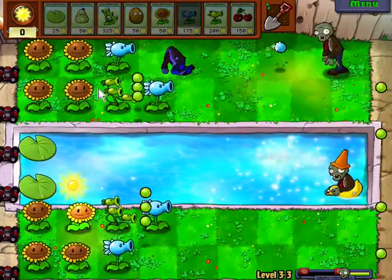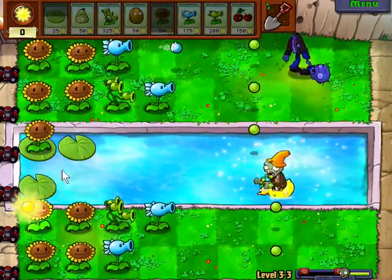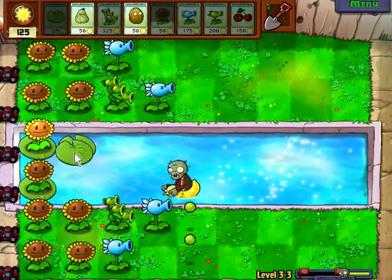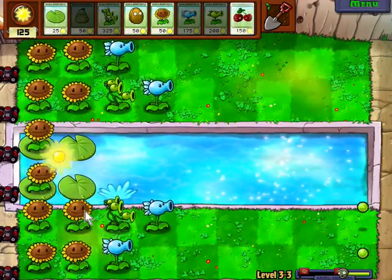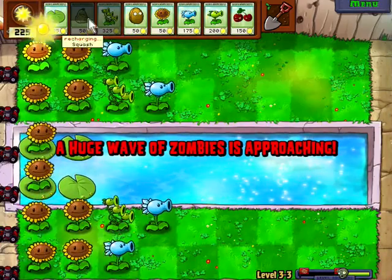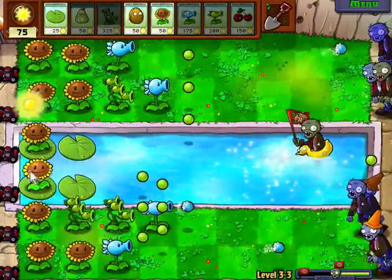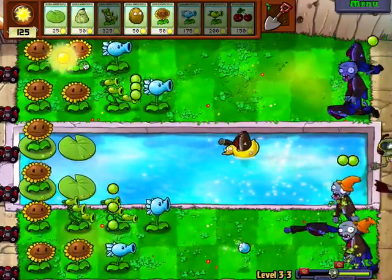I want to get some walnuts and probably some more sunflowers, actually. Sunflowers, because I want to get more three-peaters — I didn't have enough of them. Let's just build up a bit of sun and then we're going to replace these two sunflowers with three-peaters, because there are two big waves so we should have enough time. There we go — three-peaters, perfect. These three-peaters become less useful later, but for now that's probably the best I have in terms of defenses.